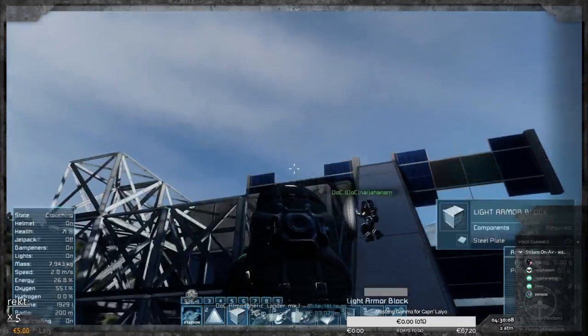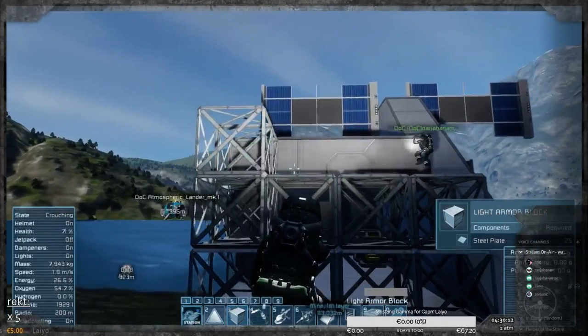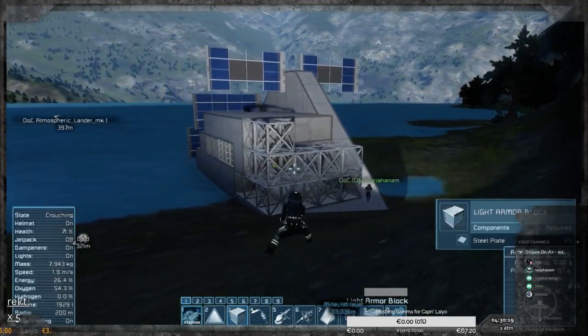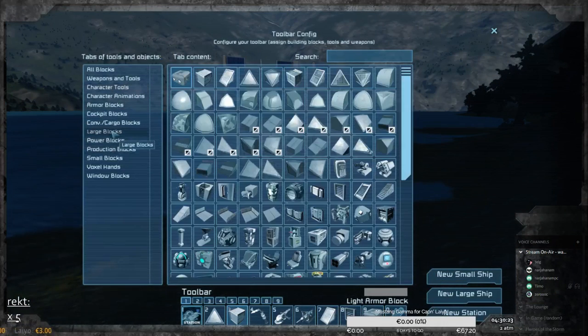It's awesome — this construction. You like it? Yes, nice. Can you make doors, Nikki? Can I make doors? Let me see them. Large blocks.